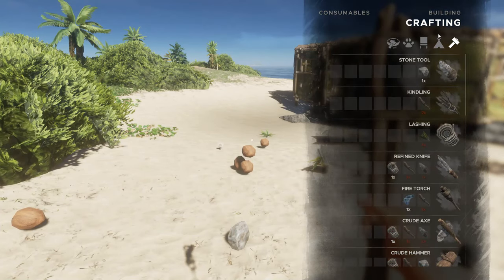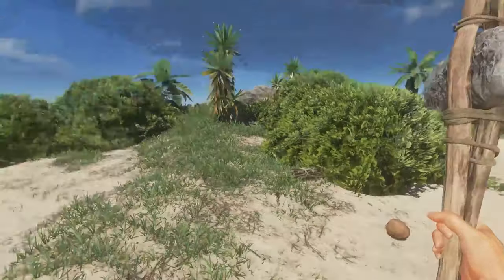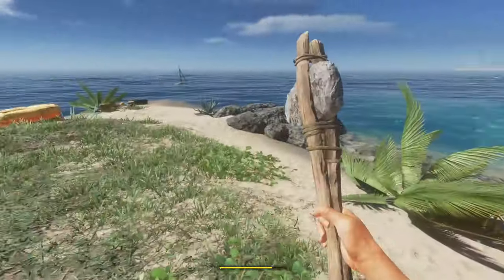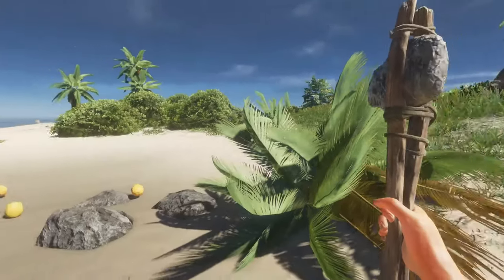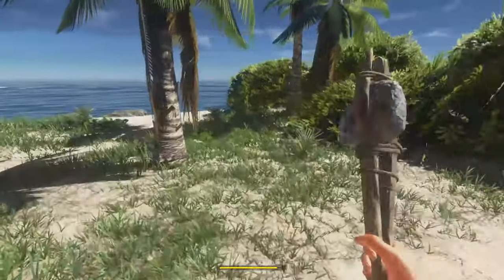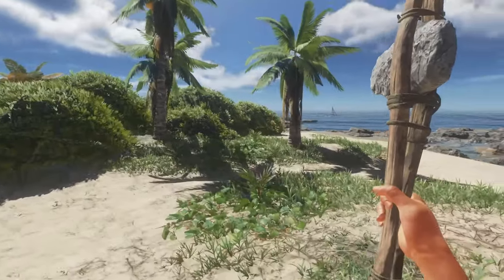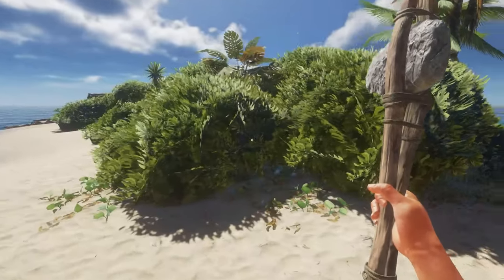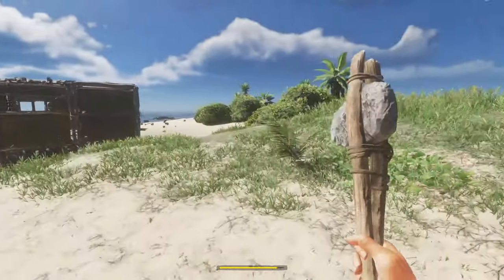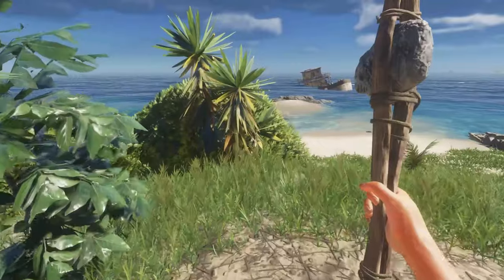We're actually gonna get our raft up and built. I need sticks for a sail. Oh, my yuccas grew again — perfect! That was actually something I wanted to do before I left. Let's grab some sticks, but I didn't have the inventory space last time. And nothing has grown — this is not good. We're gonna have to go on some wood runs by the looks of it. Sad music plays as I contemplate cutting down my last two trees.